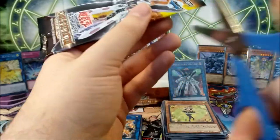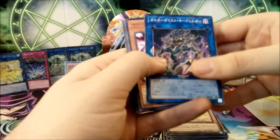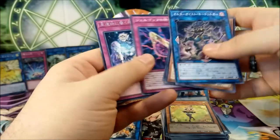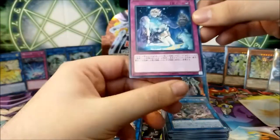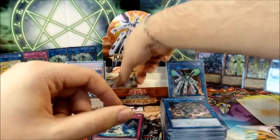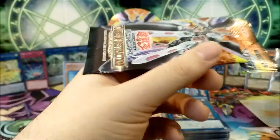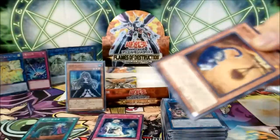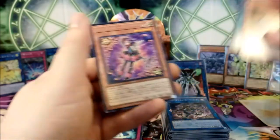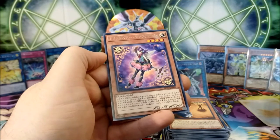Next pack — maybe expect one or two more foils. If we're lucky we should at least get an ultimate. We have another one of those weird things, the Outrolls, the Tindangle thing, and the World Legacy spell. We're almost done — this has been a very long opening and I'm quite sorry about that, but it's been very interesting. We have one of those World Legacy field spells and Trickstar Shakunage, number 8 from the set. We have three packs left — come on, we need more foils. Heart of the OCG cards.